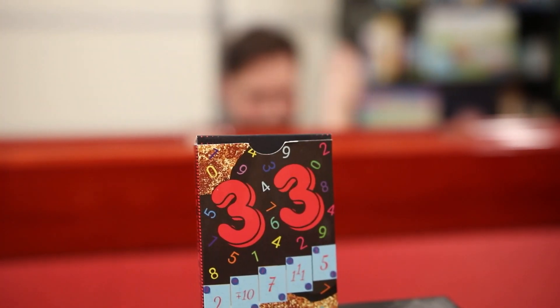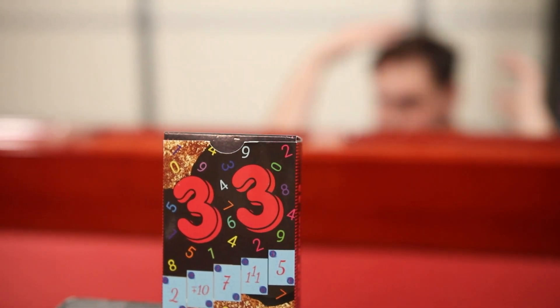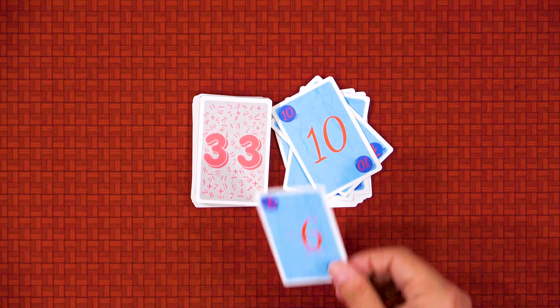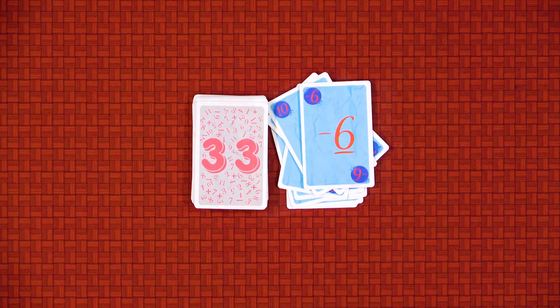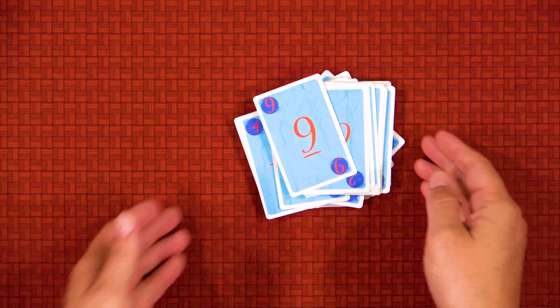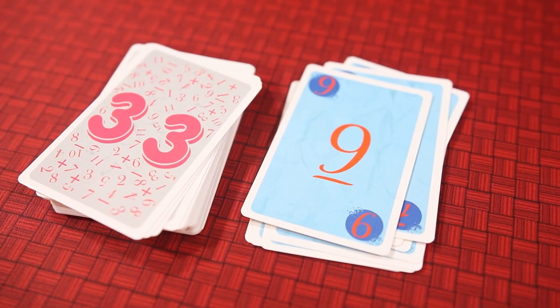If you do, you're out of the game, and your family now gets the distinct pleasure of making you do something silly — provided it's not too unreasonable. Once a card has been played, the active player immediately draws a new card from the deck so they again have three cards. If the draw deck ever runs out, simply flip the discard pile over to reform the draw deck.